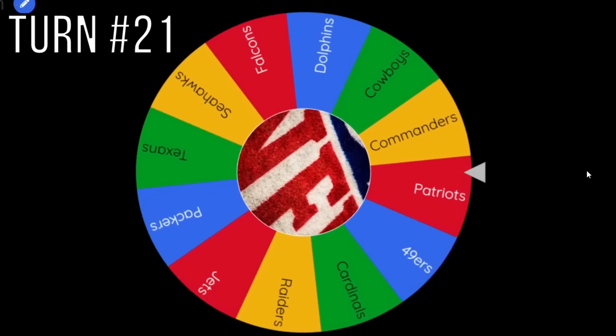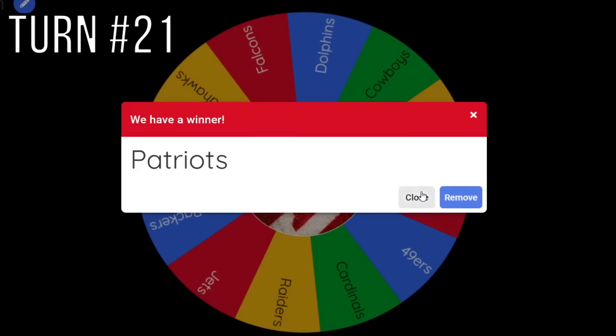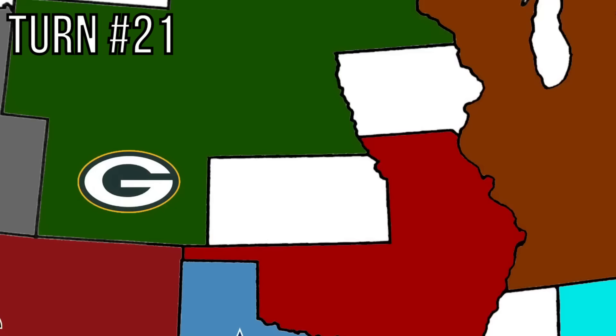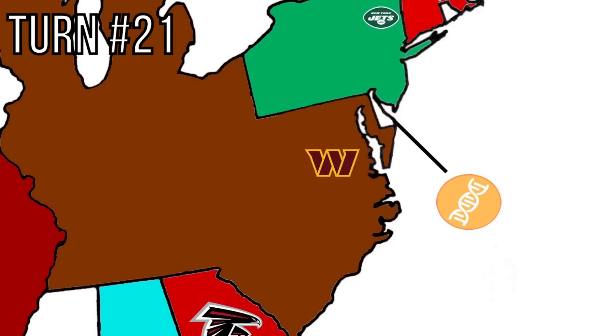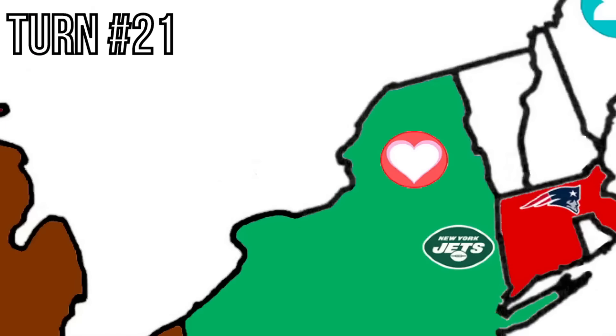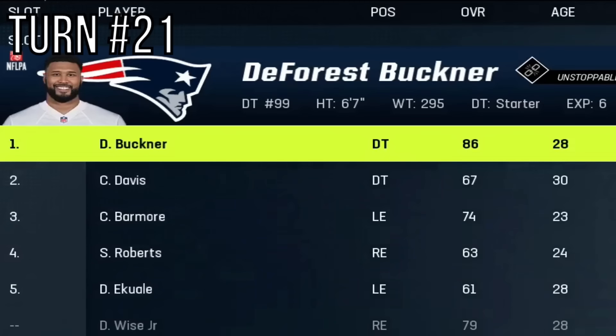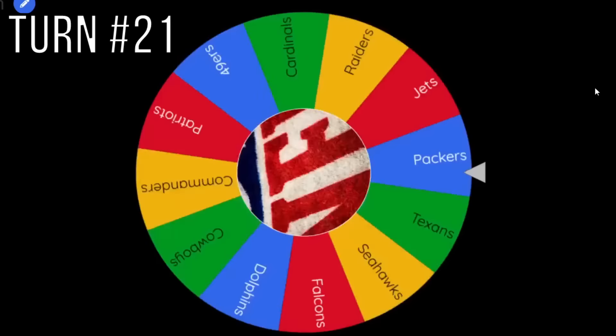The New England Patriots are up next for turn 21. Their arrow is going to point toward the Jets, but this barely goes through Vermont — so the Patriots actually expand. They get DeForest Buckner, an 86 overall X-Factor. A pretty solid pickup.